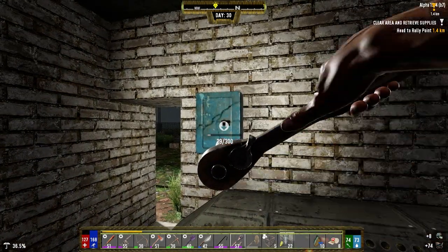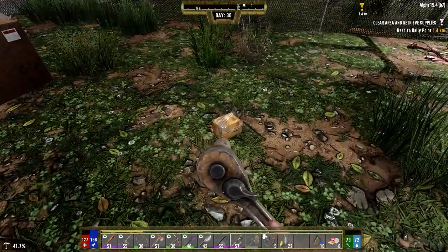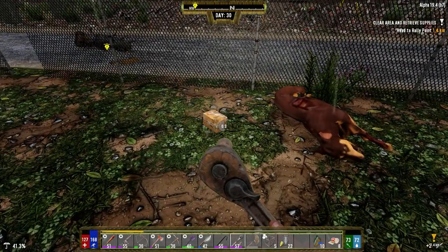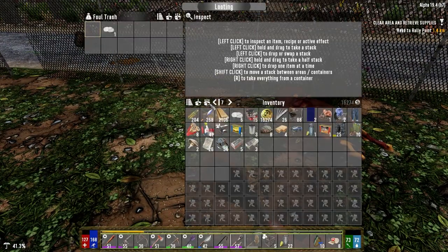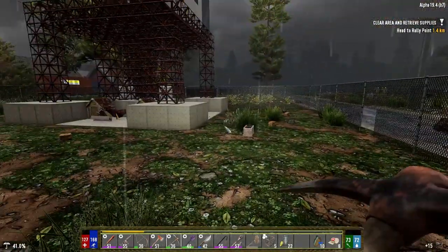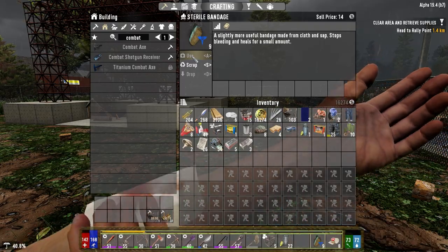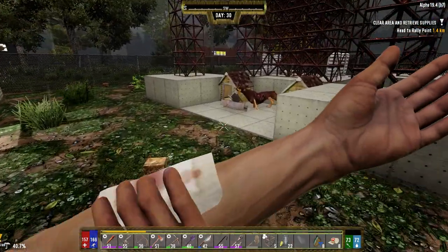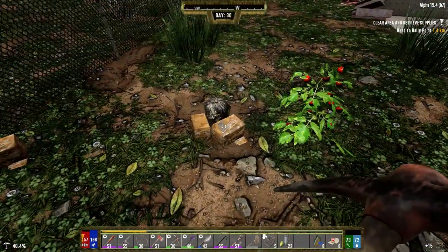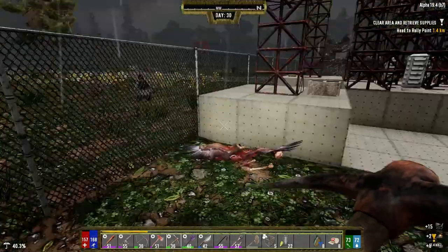This has got a lot of electrical parts in it too. Let's check all the garbages — you never know. A little bit there. We're finding a lot of painkillers — at least healing in this game is plentiful. Let's burn two of these.